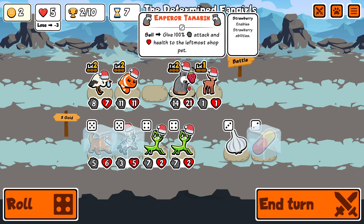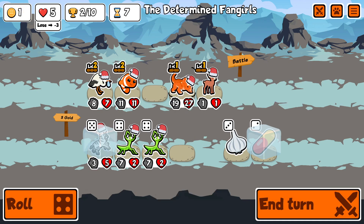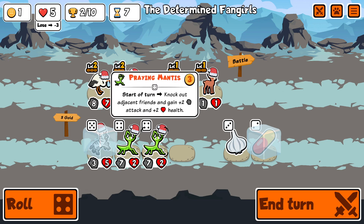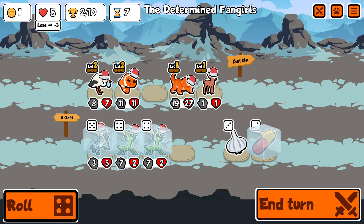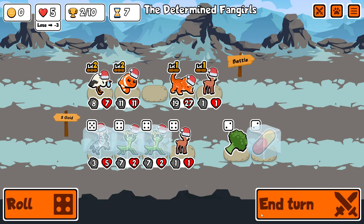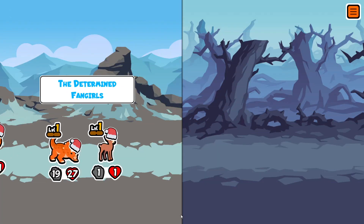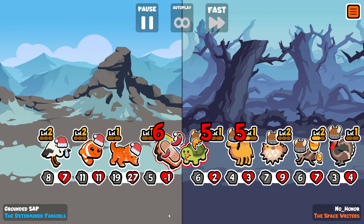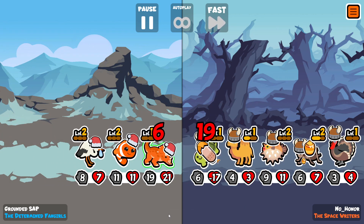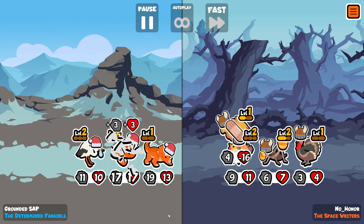Maybe they all realized it's not in the weekly pack. This is the one where I'm going to show the majority of the run. On turn 7 I decide that, given that I've had so many problems trying to find pill, I might as well just go with mantis instead.